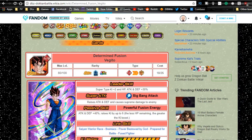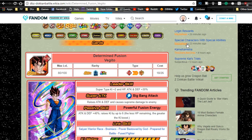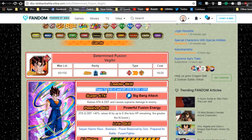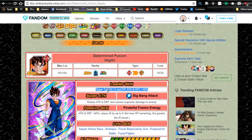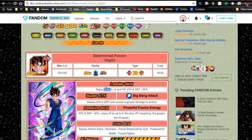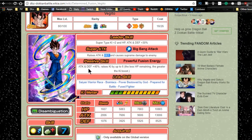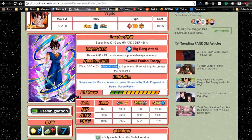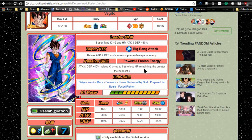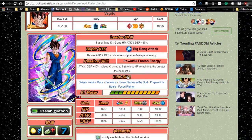We have Determined Fusion Vegeto. Shout out to the Dokkan Battle wiki, dbz.space, and the Reddit - thank you all for the information. His leader ability is Super Type Ki +2, HP/Attack/Defense +30%, so as his base form he's really not that useful unless you don't have any other type of leader. His super attack raises attack and defense and causes supreme damage. His passive skill is attack and defense +40%, and he raises Ki up to at least six based on the amount of health remaining - the lower the health, the more Ki.